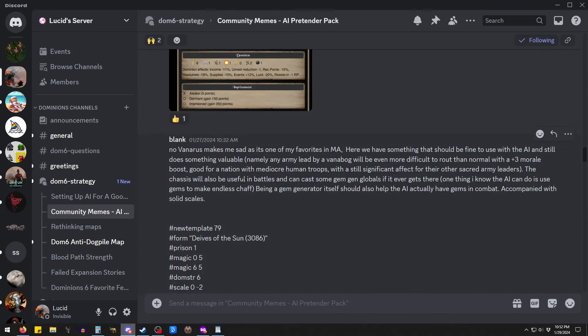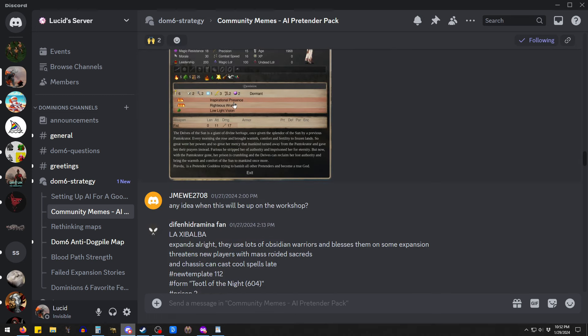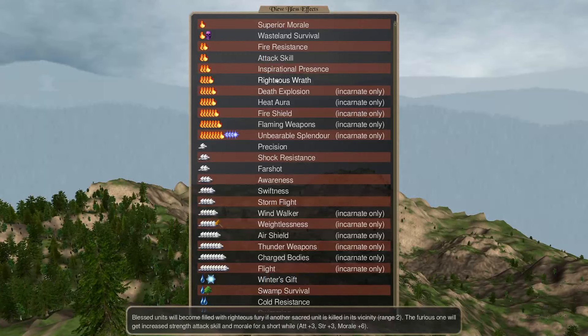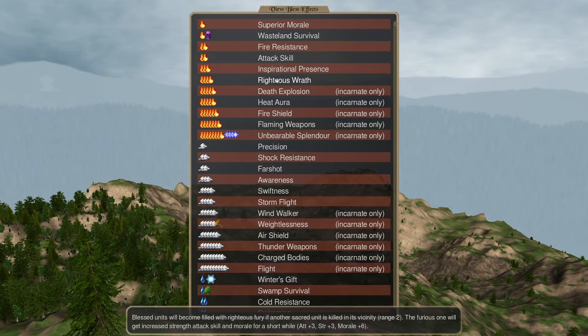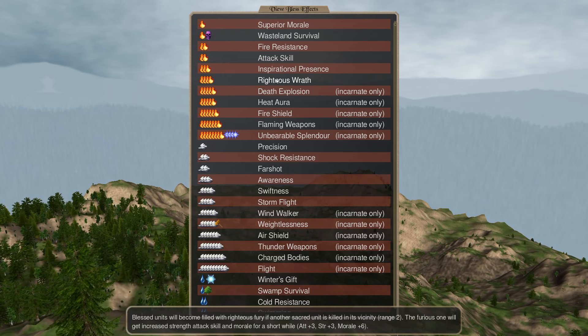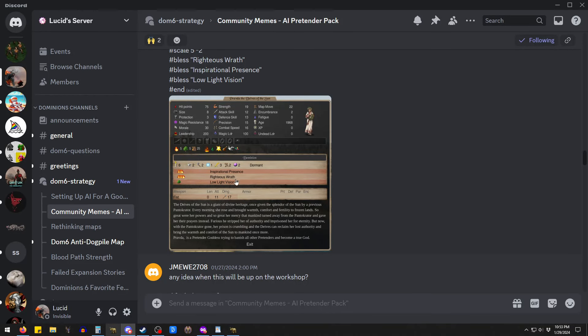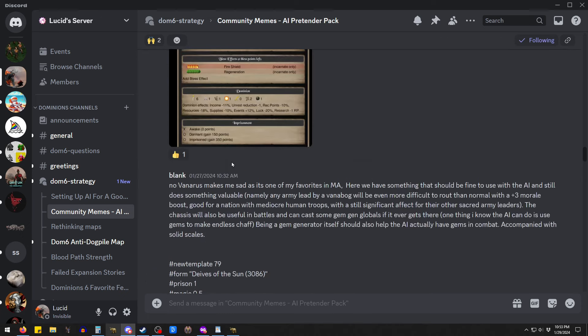The sun Vanaroos with inspirational presence — so this is like a scales build where you're giving some morale to your scales troops with inspirational presence. You can mix in — I was wondering if Righteous Wrath could buff non-blessed, non-sacred units, but no, it's only blessed ones. That'd be cool — kind of a scales build that focused on using the sacreds to buff the non-sacreds, but that's not quite how that works.